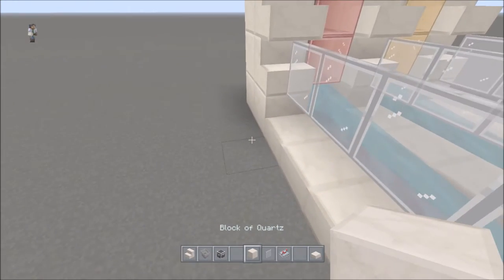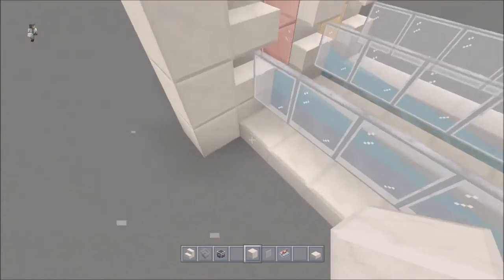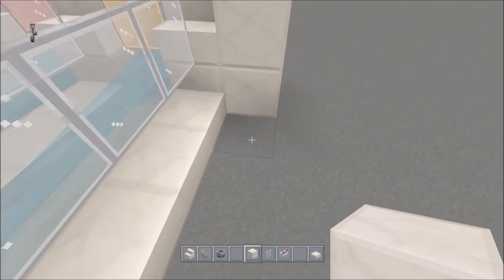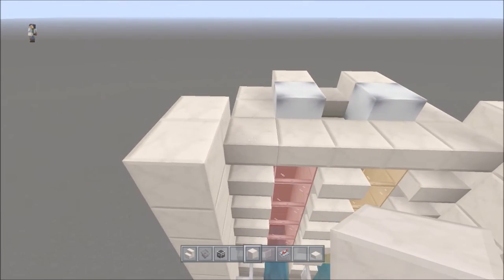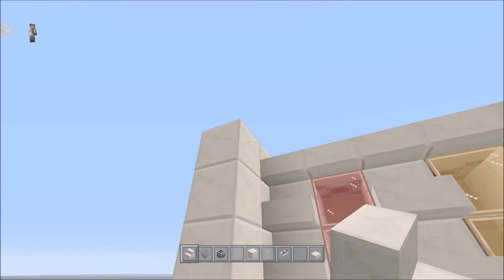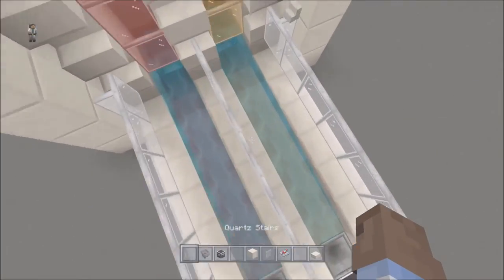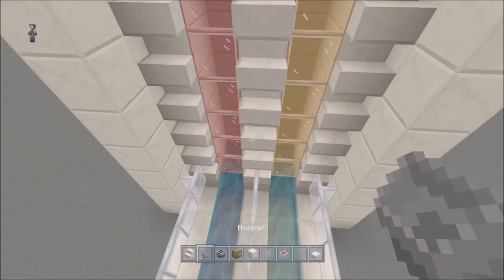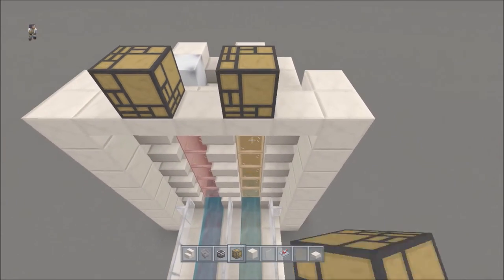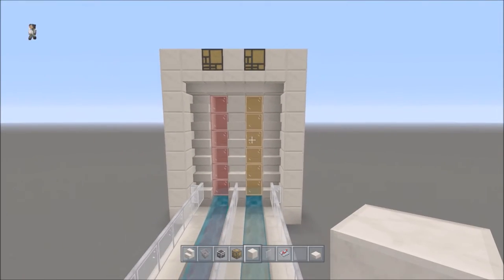Now what we're going to do is come out right next to it and just build a row all the way up to the top, and then in front of it as well — this just makes it look nicer. Up like that and right there. Then we're going to put upside-down stairs going all the way across. Then take your redstone lamps and put them right there and right there — one for each lane. Fill in the rest with a regular block.